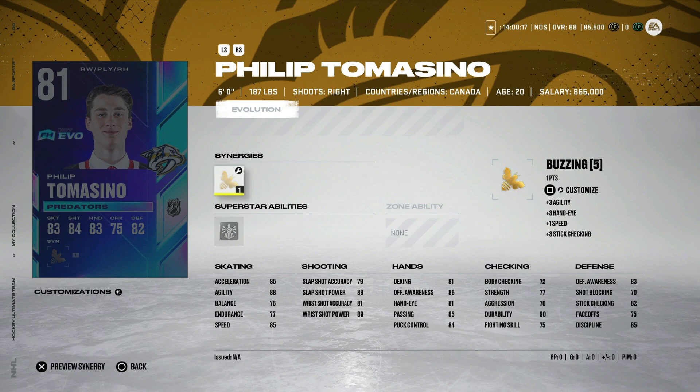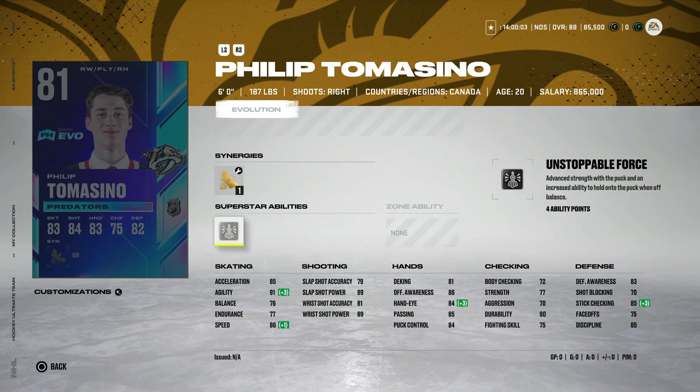We've got Phil Tomasino — former Ice Dog great. He has Buzzing, which helps quite a bit: it bumps his speed up plus one and his agility to 91, which means he can make those L2 cuts quite well. Unstoppable Force is a good superstar ability as well. He is getting a big opportunity with the Nashville Predators right now and currently has three goals in 10 games. He is shooting the puck. He only needs about eight goals to get to 90 speed, and that's a pretty good value — 90 speed with Buzzing and Unstoppable Force activated is pretty good.